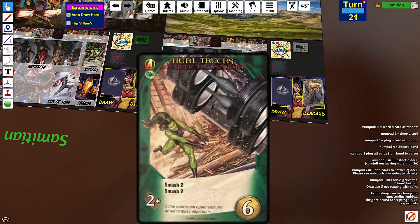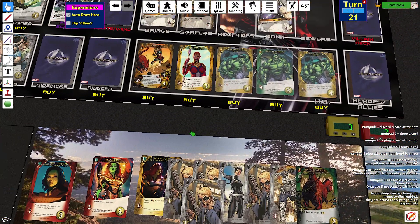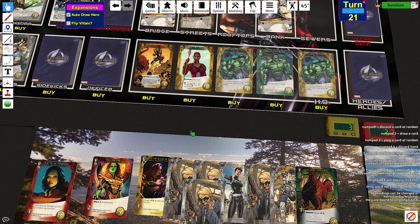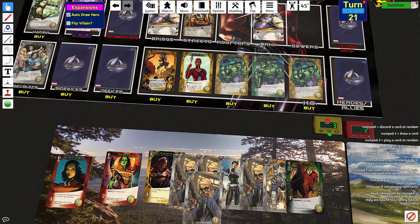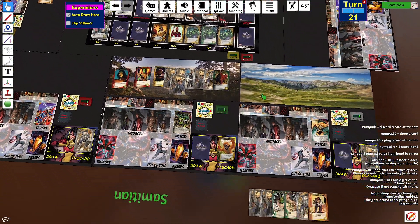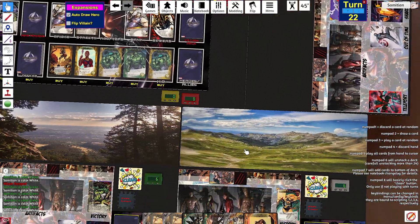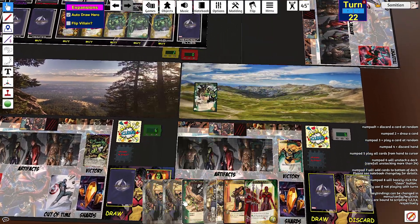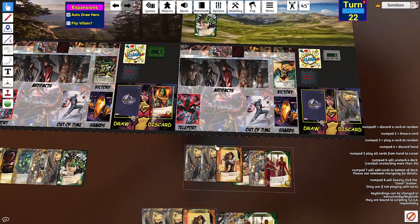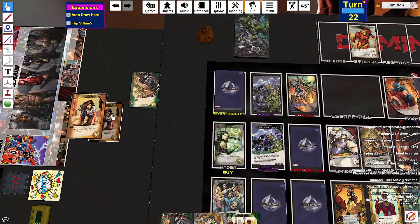I could do this with the preventative card, but I don't think it's worth the risk. I'm just going to buy a sidekick. Another strike is going to come out eventually. I'm going to start with two recruit, outwit, draw a card. Then I made enough recruits so I transformed this into Hurl Trucks.